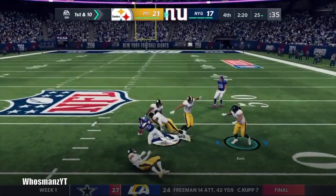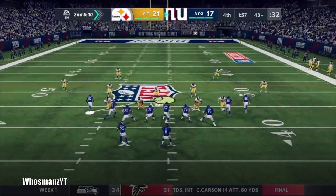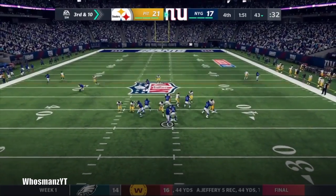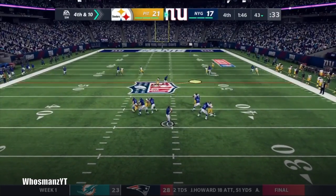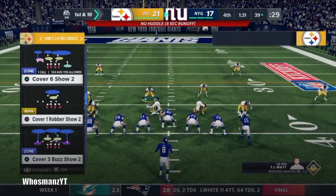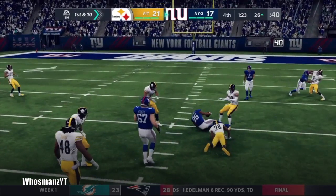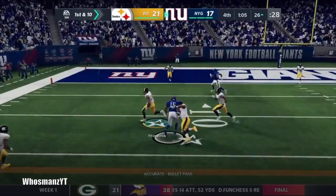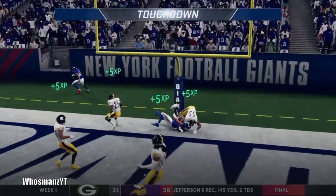They dump it off to Saquon Barkley, who's been having a nice receiving game — started off hot but cooling down on the ground. We get the bad out there, defense is clamping up. On fourth and ten Bush just gets beat — Ingram is too fast, a good route runner, nothing we can do about it. On first and ten they give it to Saquon again, an all-purpose back having a good receiving game. We get caught with Hayward — they pick up the first down on the 10 yard line with 49 seconds left and throw a touchdown to go up 24 to 21.